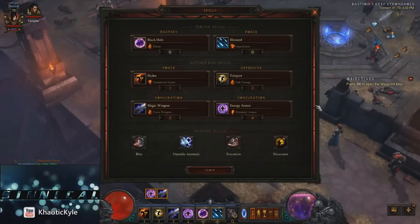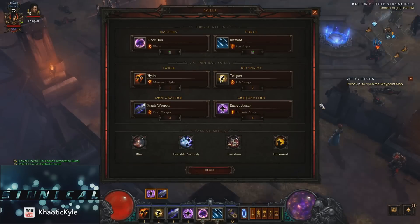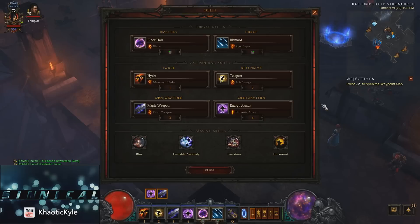My build is pretty standard for Firebird's. We've got all fire spells: Black Hole, Blizzard, Hydra, as well as Teleport with Safe Passage, which is extremely important. Magic Weapon for more damage, and Energy Armor — I like Prismatic Armor for increased resistances because I like not taking damage. For the passives: Blur, Unstable Anomaly for your proc, Evocation for reduced cooldown on Black Hole and Teleport, and Illusionist, which is probably the best passive you can have aside from Unstable Anomaly.